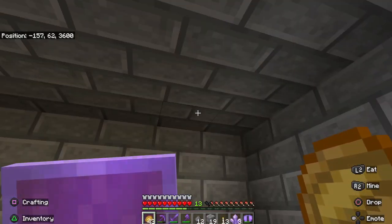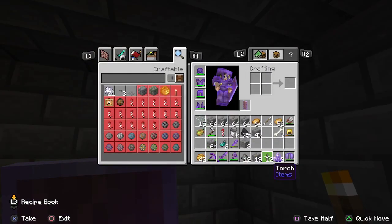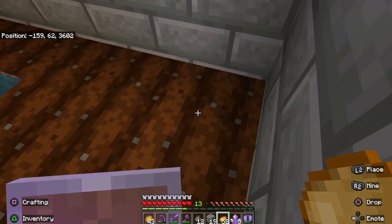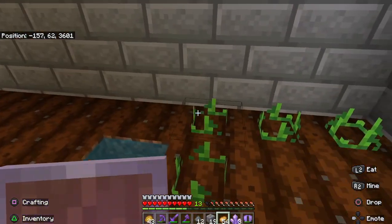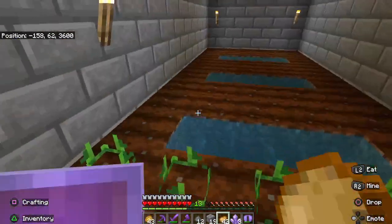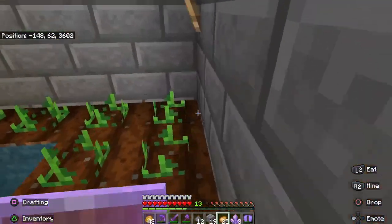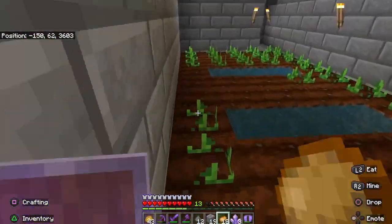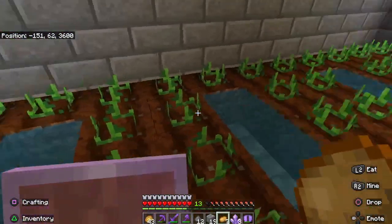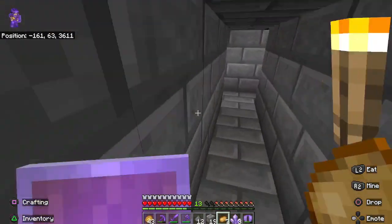Where does that torch go? Right up here on this wall, I think. So we're just going to fill in this whole area with potatoes, and we're good. The next place we head to, the potatoes are going to be crucial.